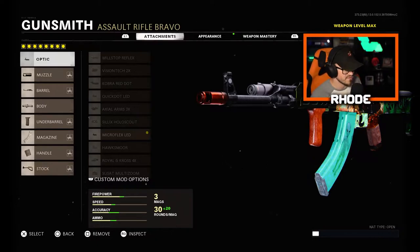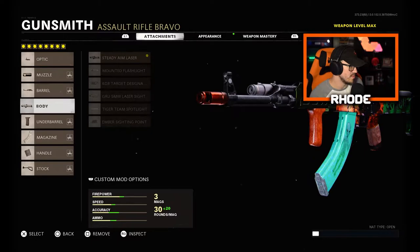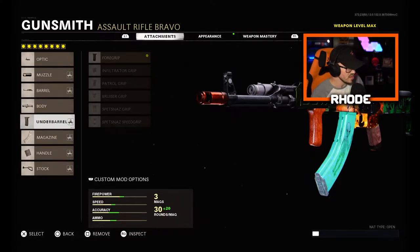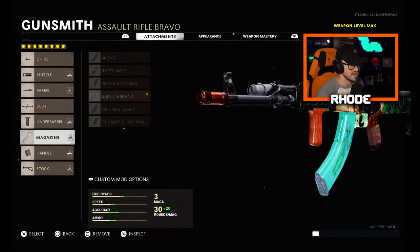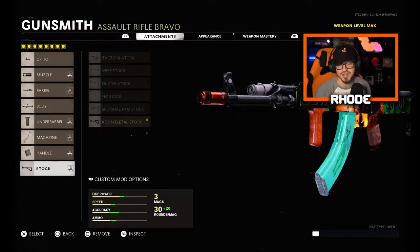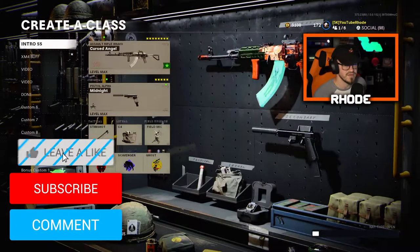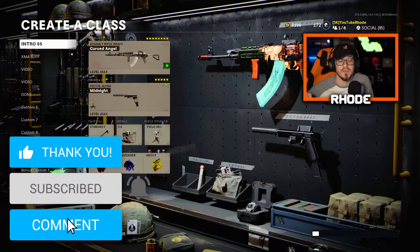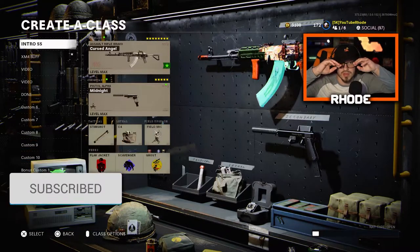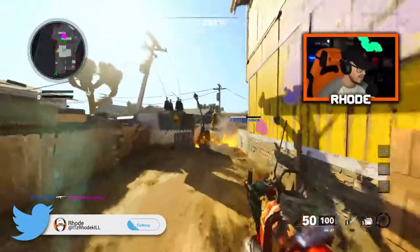Let's go through these attachments real quick and try this out — let me know what you guys think. For the optic: Micro Flex LED. Muzzle: Muzzle Break. Barrel: 7.62 Reinforced Barrel. Body: Swat 5mw Laser. Underbarrel: Foregrip. Magazine: 50 Round Mag. Handle: Elastic Wrap. Stock: KGB Skeletal Stock. This thing rips — you guys are gonna see it go absolutely nuts. Hopefully you guys enjoy the video — smash that like, hit the subscribe button down below.